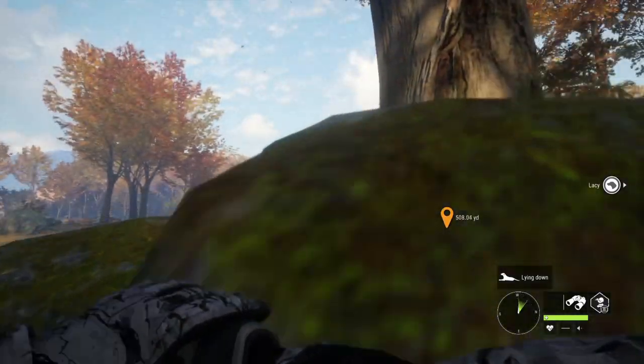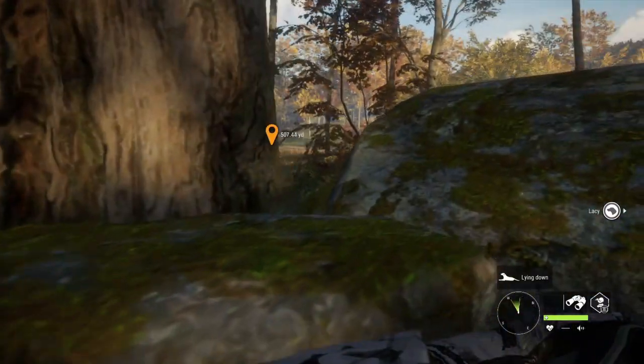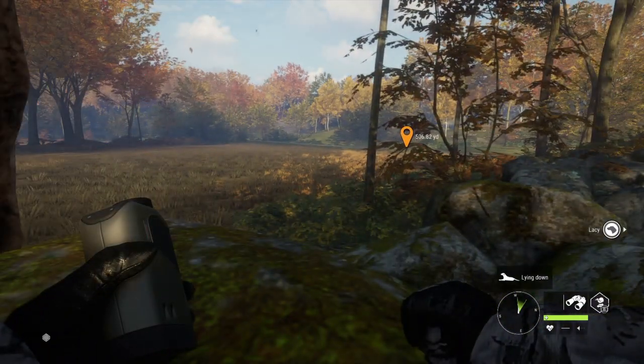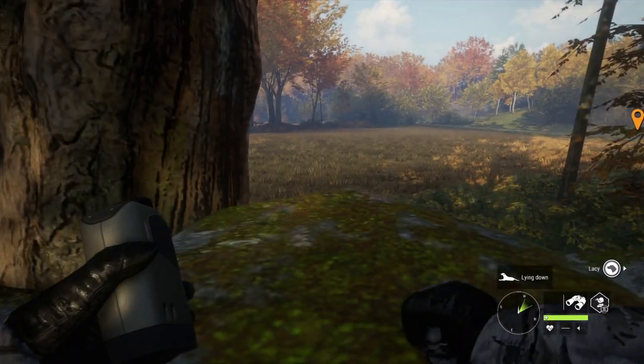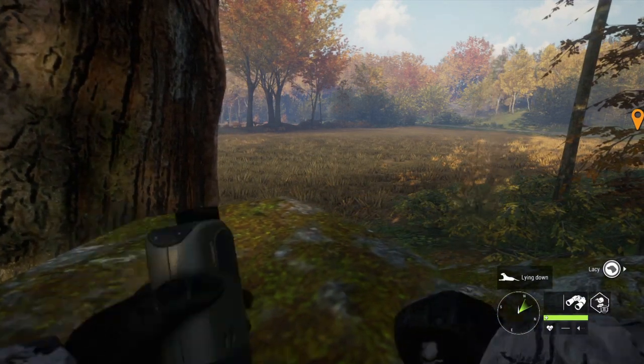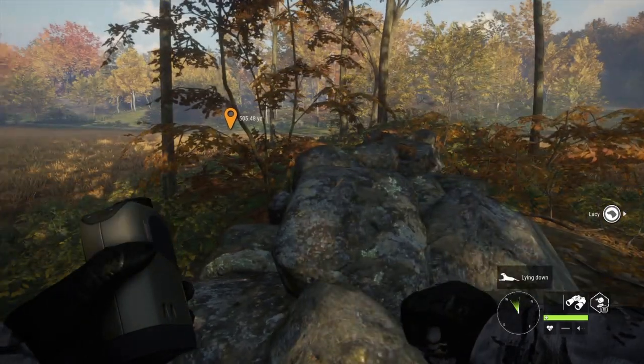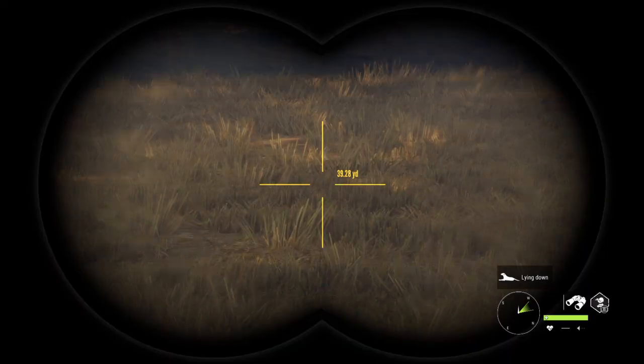Hello everybody and welcome to Real and Virtual Outdoors. On today's episode we are in Hirschvelden. Just spotted a herd of fallow deer and there's a small buck surrounded by two or three does. We're gonna try to do a spot and stalk with a shotgun.